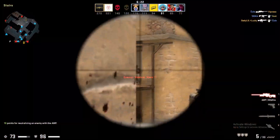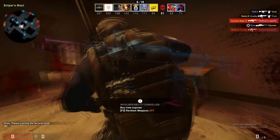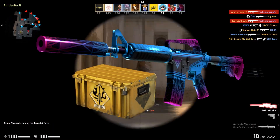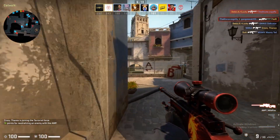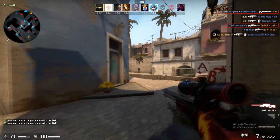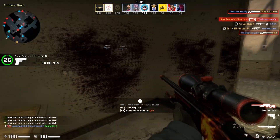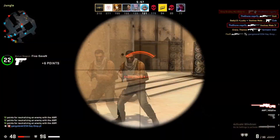Next up we've got the M4A1-S for those of you that don't play the M4A4 — myself included. We've got the M4A1-S Decimator from the Spectrum case. This skin is absolutely amazing; it has a very nice low-poly-ish design which I really like. I'd highly suggest the M4A1-S Decimator in field-tested condition — it's going to cost you four dollars and 88 cents and is an absolutely amazing looking skin.